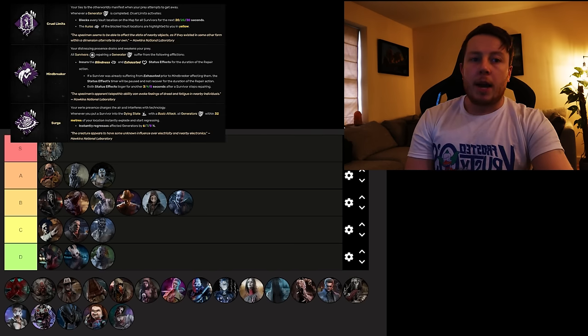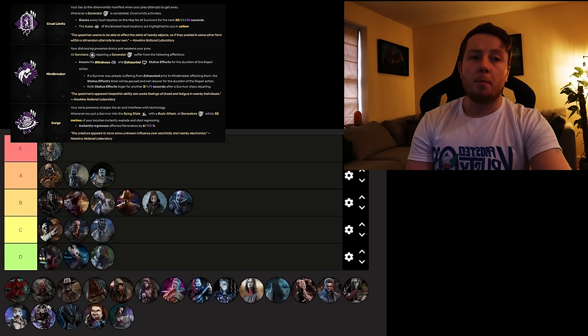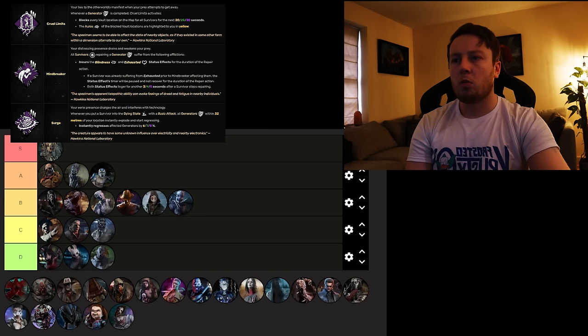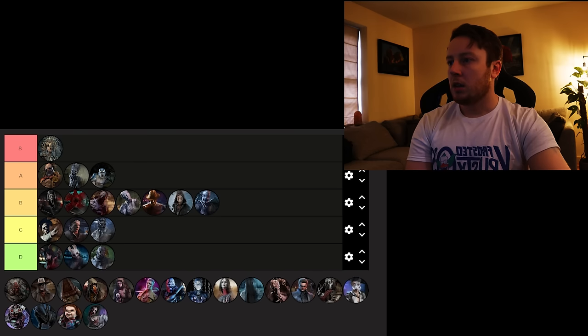Demogorgon has Cruel Limits, Mindbreaker, and Surge. Cruel Limits — every time a gen is completed it blocks all vault locations for 30 seconds, pretty fun. Mindbreaker is really nice — survivors working on generators are exhausted and blinded, and when they let go they have to wait about 5 seconds for it to wear off. Surge means sending a survivor to the dying state causes nearby generators within 32 meters to regress by 8%, which is really strong on indoor maps with basic attack killers. Cruel Limits is the weakest, but the other two are so strong it carries Demogorgon to High B.